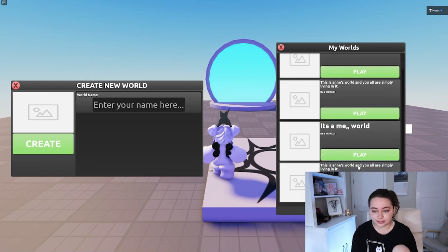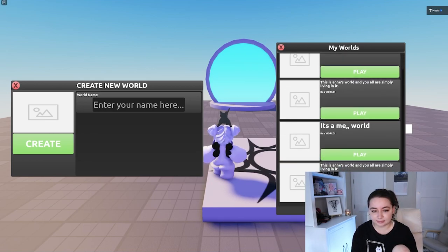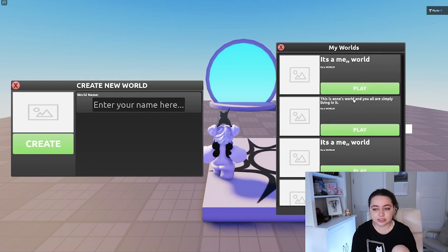So I've been creating some worlds. These are the bugs that I've been talking about — it's displayed twice, which is not accurate. There's only two worlds. This is Anne's world, and you all are simply living in it. So if I hit play, it should teleport me to the world.